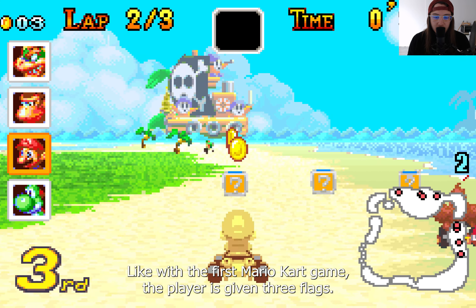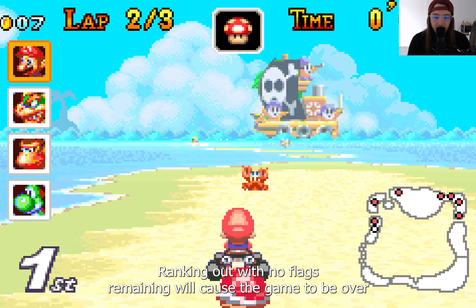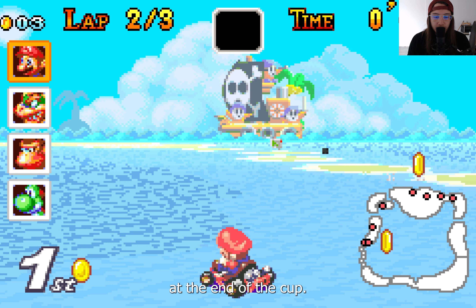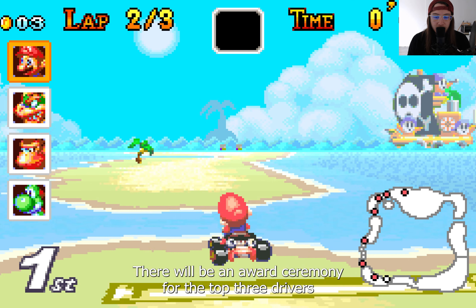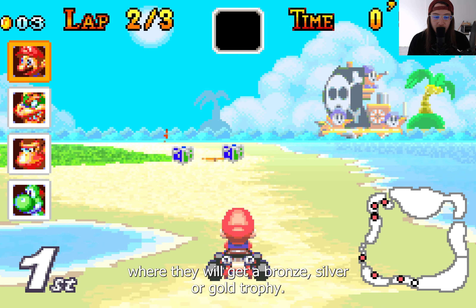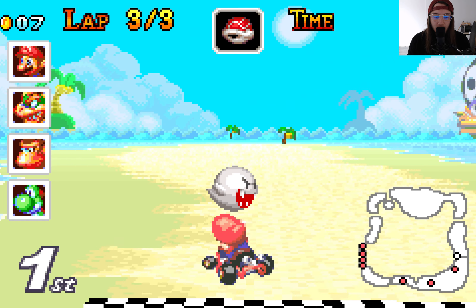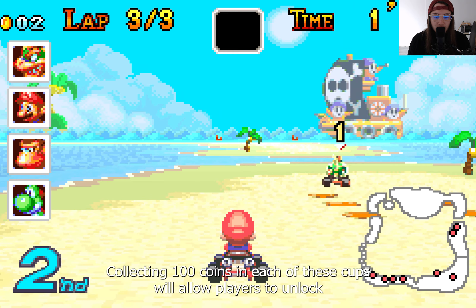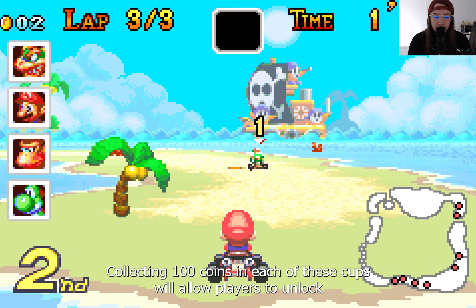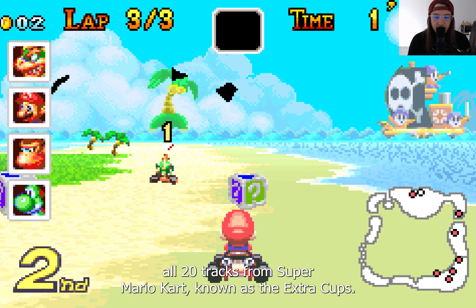Like with the first Mario Kart game, the player is given three flags; ranking out with no flags remaining will cause the game to be over. At the end of the cup, there will be an award ceremony for the top three drivers, where they will receive a bronze, silver, or gold trophy, and in addition, they will get a ranking based on their performance ranging from E to a triple star. Collecting 100 coins in each of these cups will allow players to unlock all 20 tracks from Super Mario Kart, known as the Extra Cups.